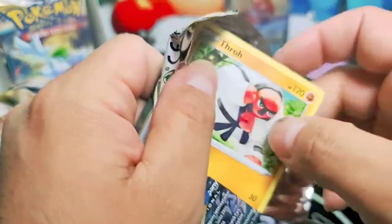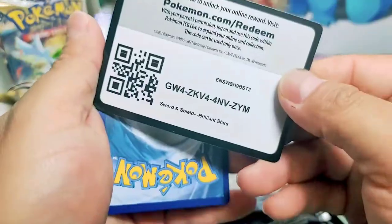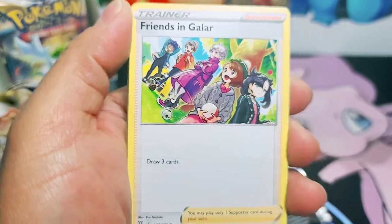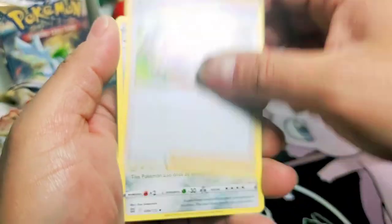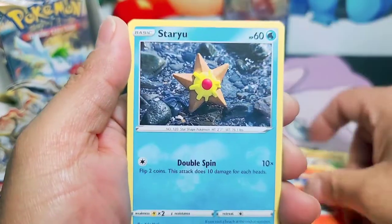Let's see - we've got not that many left. Pour it to the front. We have not pulled a Charizard or any other rainbow.